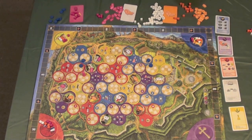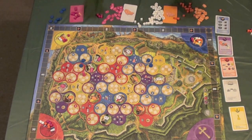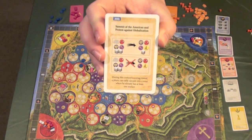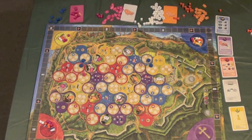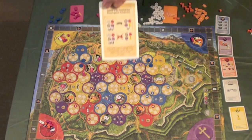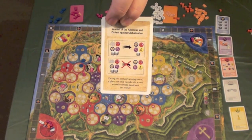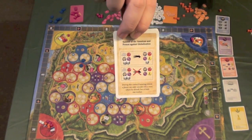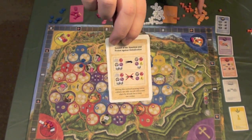There are also event cards included for a more advanced version of the game that change how it plays each time. For example, the Summit of the Americas and Protest Against Globalization card — revealed in the fourth era — states that during the century's scoring round, a player can only cascade into a zone where they already have at least one worker. So if you don't have a worker in an area, you can't cascade down to it, which changes strategy and makes it important to have workers in all zones.